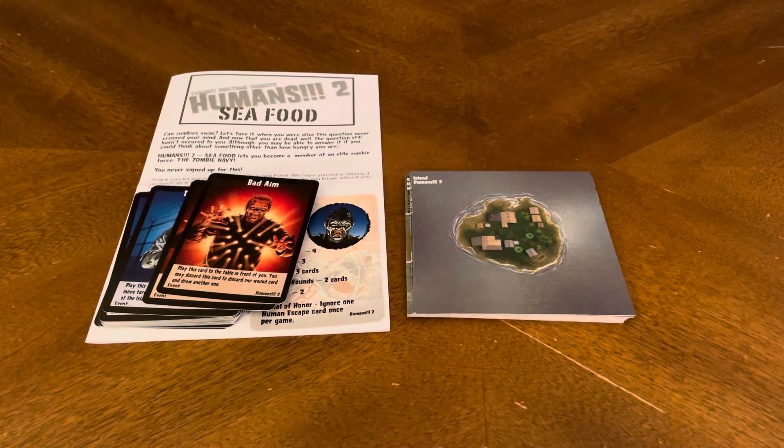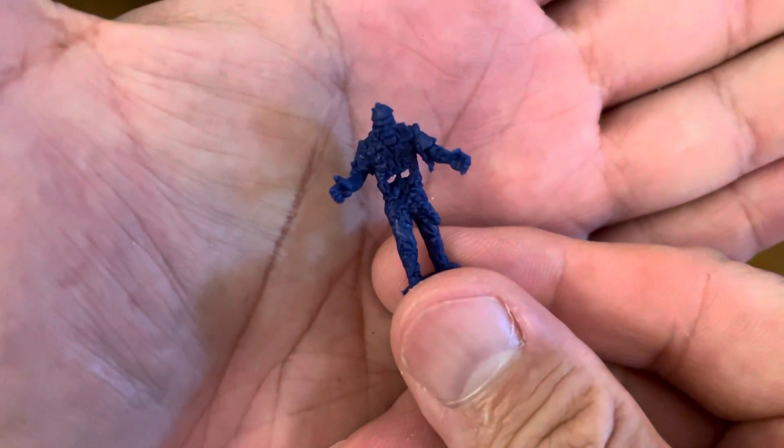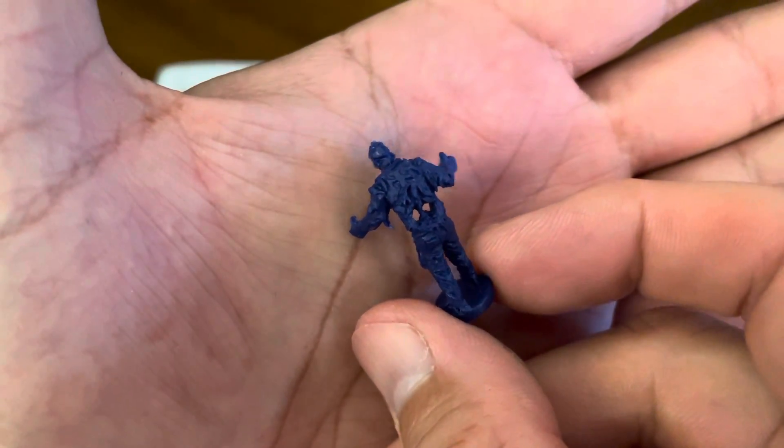Last but not least, you get a couple of miniatures. You get one brand new sculpt for this game, and you get ten of these characters. These represent the naval officer character, and you get a total of ten of them.